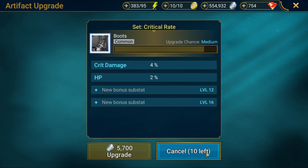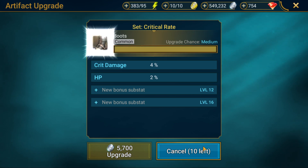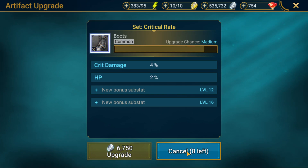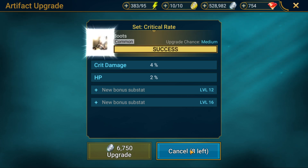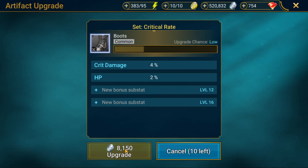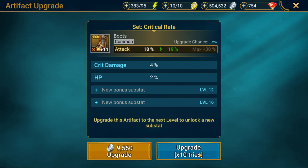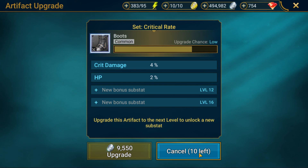We're at nine, three more to go. It starts getting expensive — upgrade chance is medium and it's costing almost seven thousand per attempt. Two to go, now it's 8,150 per attempt. Three-star boots cost this much; four-star boots cost more; five-star boots cost even more; six-star boots just goes up and up. Now we're at the 9,550 cost again. Hopefully we don't get ten fails on this one.